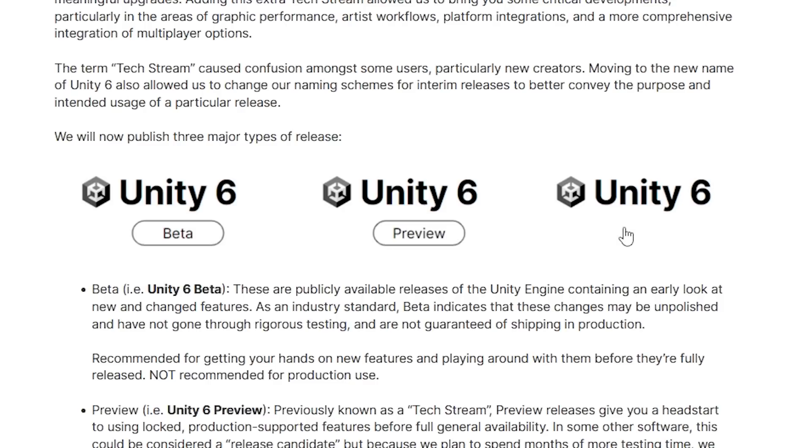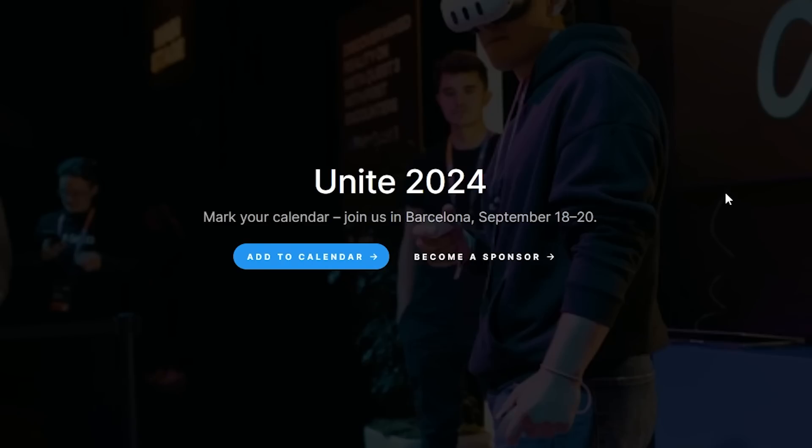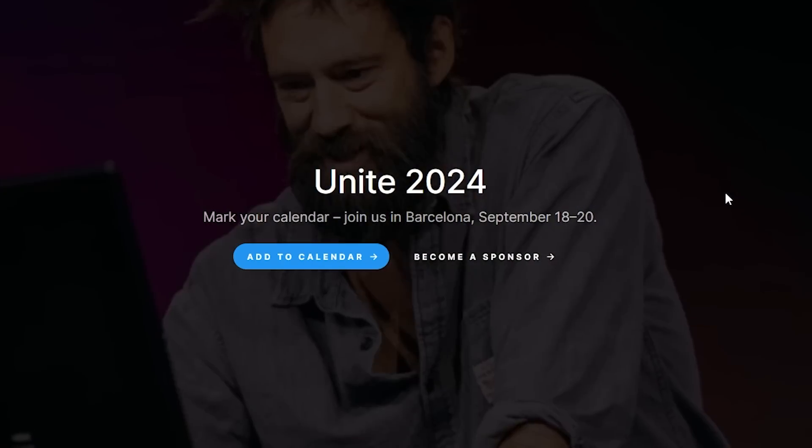And finally the Full LTS version — this one is usually the one you should be using for your final games. I'm guessing this one will be out around September; that's when they have their Unite conference, and I'm guessing the version will be out by then.